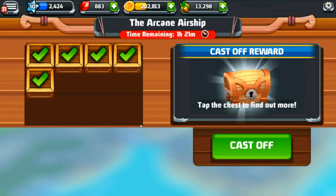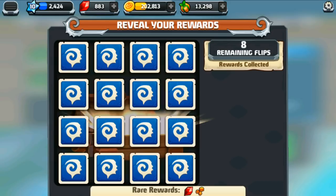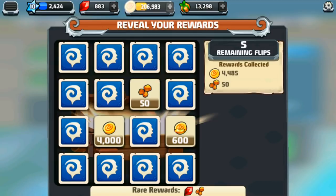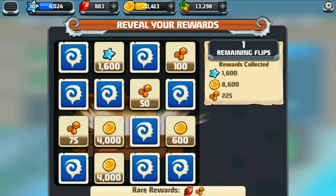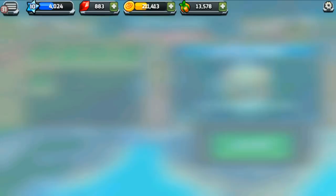We can now cast off the airship and open the chest. We have eight flips — we get to flip eight cards and get whatever treasures are hiding underneath. There are rare rewards like gemstones and crystal pieces, and also food or money. We got some crystal pieces, money, experience, more money, more enchanted pieces, and food. We actually got a high amount of enchanted pieces, so I should be able to make an enchanted dragon before too long.